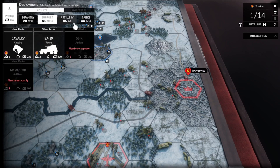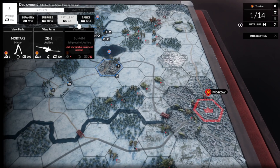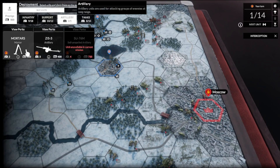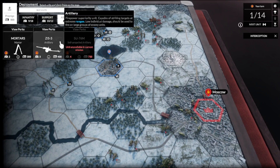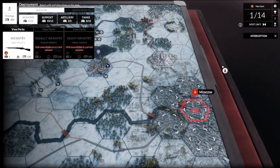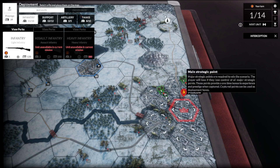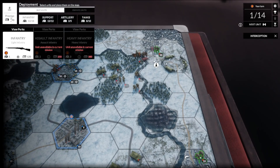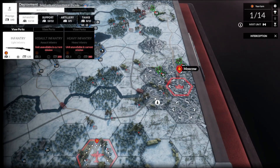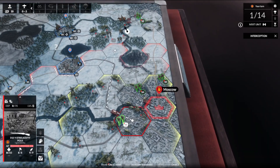Let's spend some prestige points. We could do cavalry, recon, or artillery — I think artillery might be important, but no, we need infantry. Let's just flood the battlefield with infantry. We place four new infantry squads and move them all up. Welcome to the war, boys.